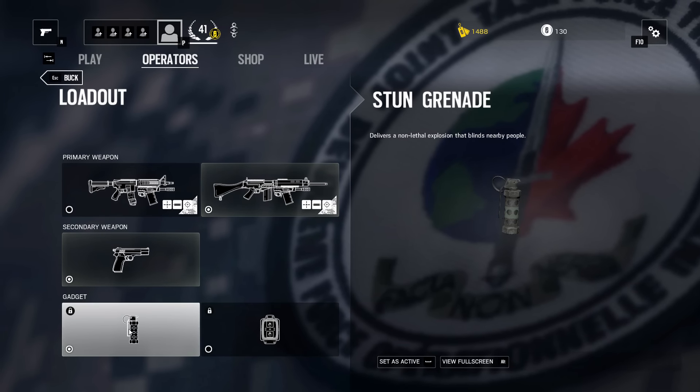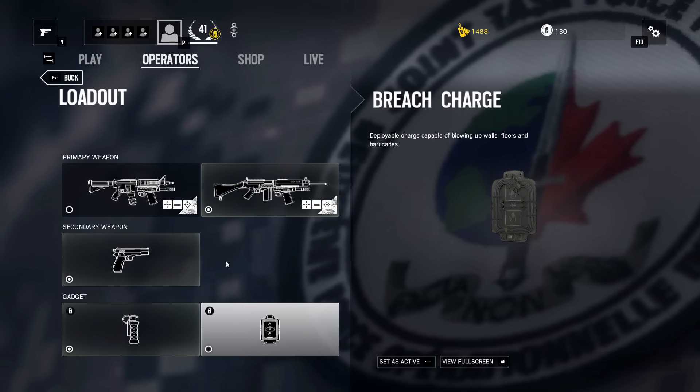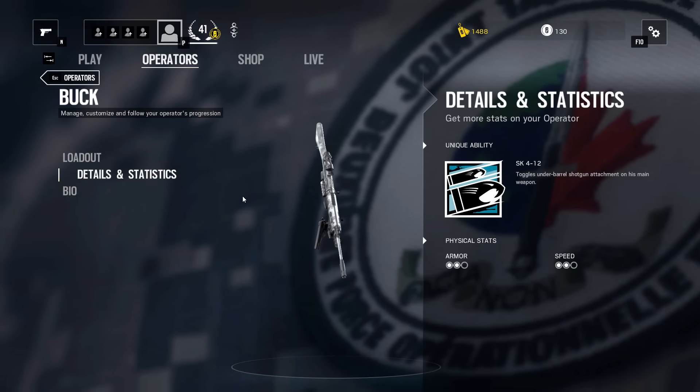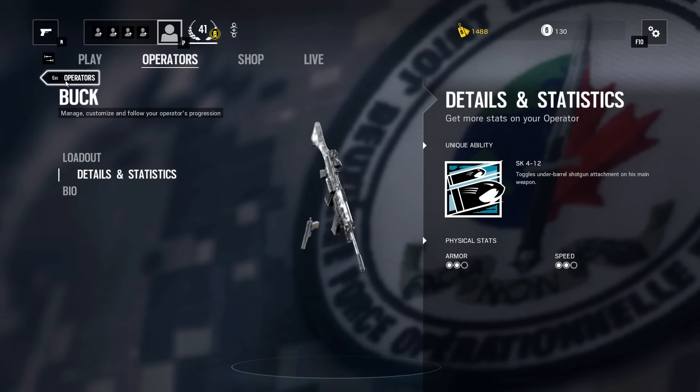He also comes with a flashbang grenade and a breaching charge — you gotta love busting down some doors. So that is Buck. He is my man, I'm definitely liking him. Normal armor, normal speed, nothing too crazy.